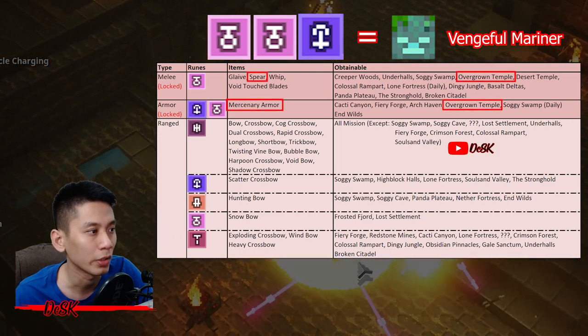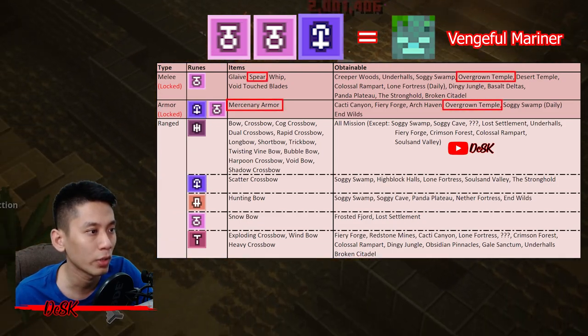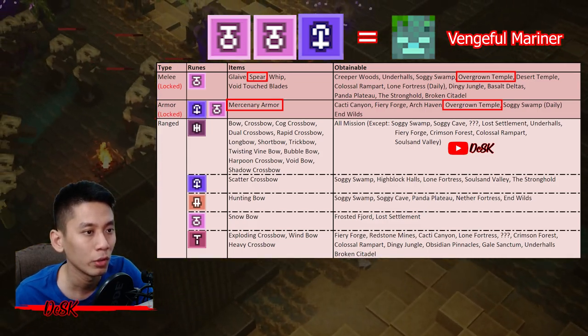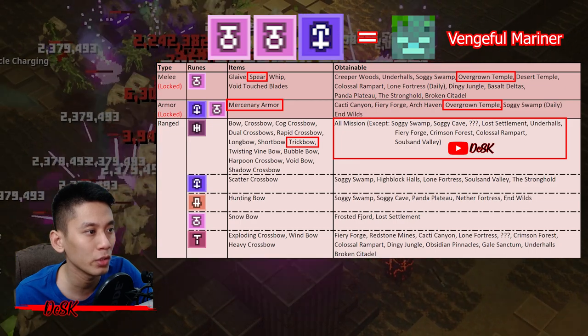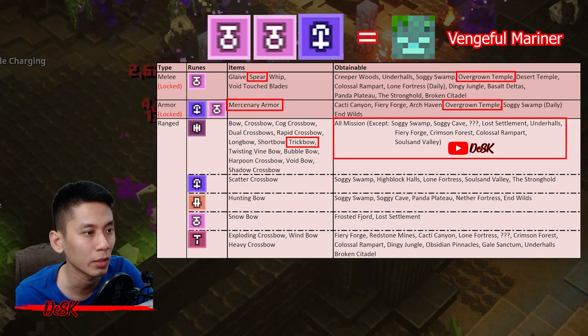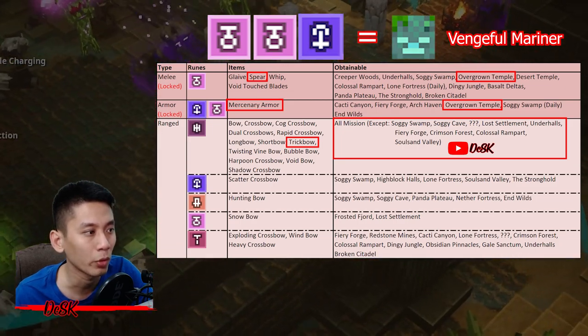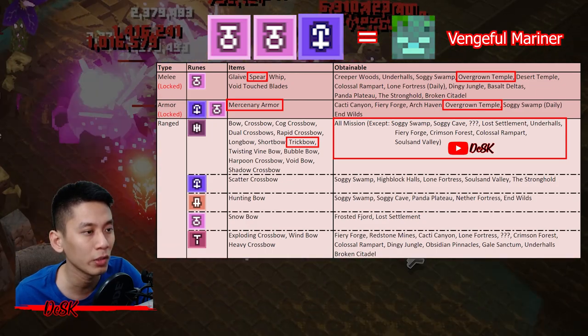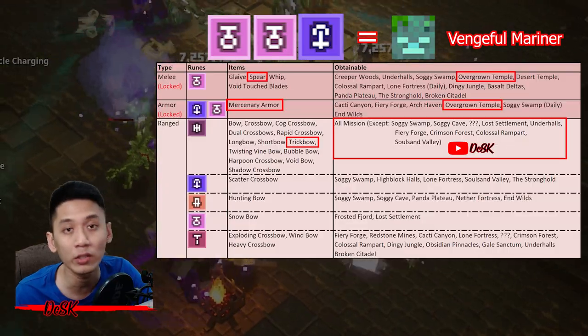The one and only best mission to farm is Overgrown Temper. It drops spear and mercenary armor — you just need these two items, then you can go for a six-point run. Farm another bow — trick bow also drops in this mission, or any other bow listed in the table — then you can go for a nine-point run. Just farm repeatedly at this mission and get everything you need, then you can start hunting your gilded gear in no time.